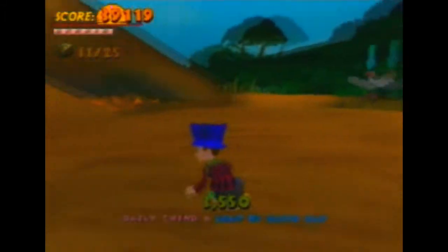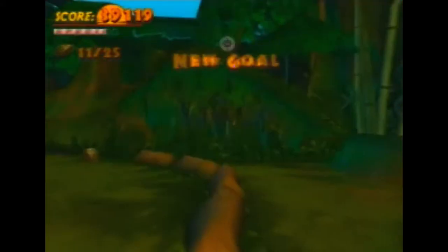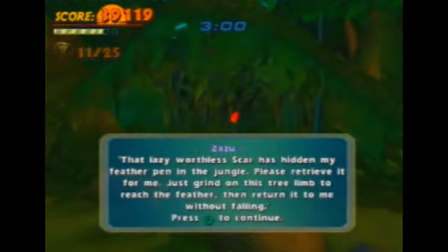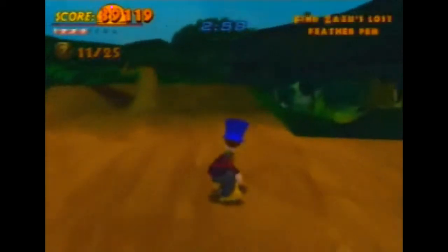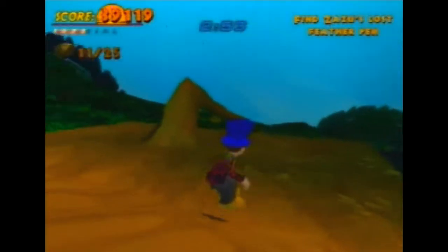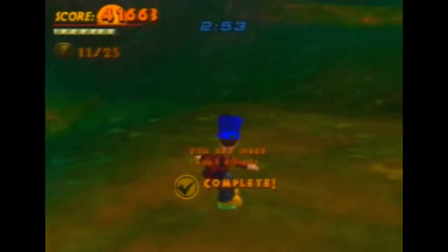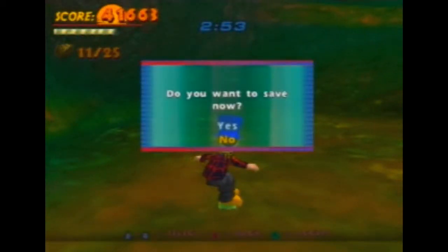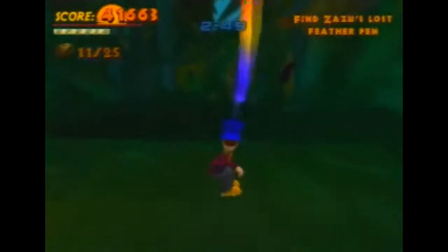Alright — I think this is Zazu, actually. That lazy worthless Scar has hidden my feather pen in the jungle. Please retrieve it for me — just grind on this tree limb to reach the feather, then return it to me without fooling. Now, I'm disappointed with how much they elaborate how to get to this place, because it's the most secret place in this level, and then they're like 'this is how to get to it.' I wish I could feel accomplished.